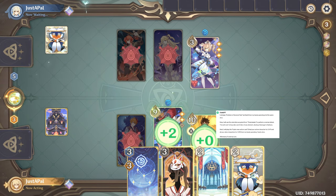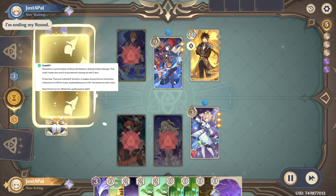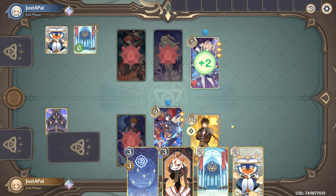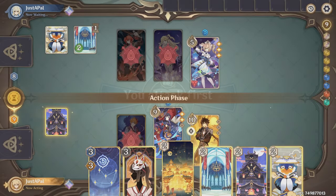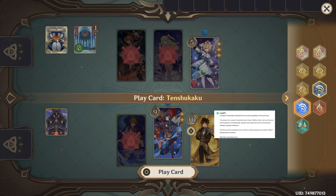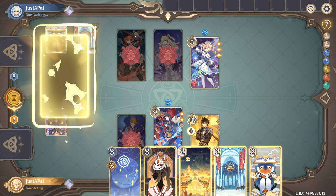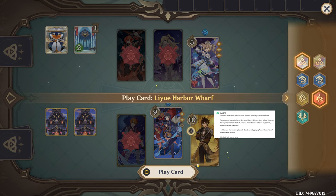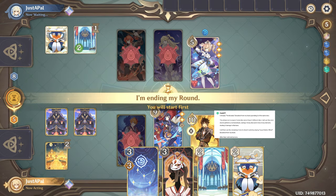I'll end my turn. I'll also play Favonia's Cathedral. I'll end my turn. I'll play Tenchikaku from my hand. I'll then use the remaining five dice to draw two cards by playing Liu Harbor Wharf. After that, I'll end my turn.